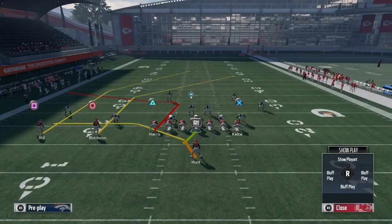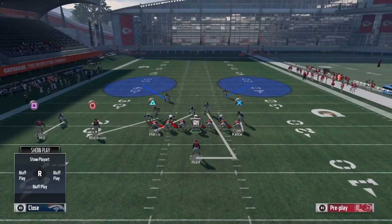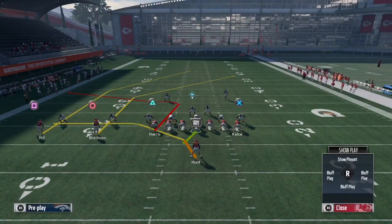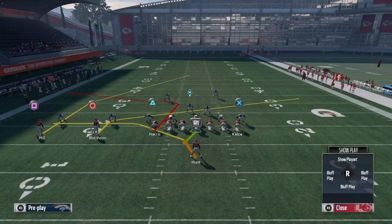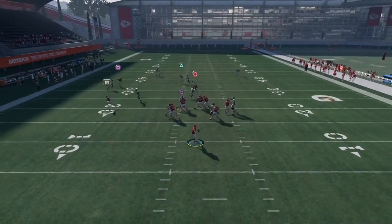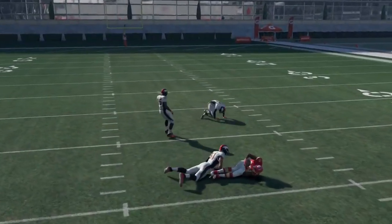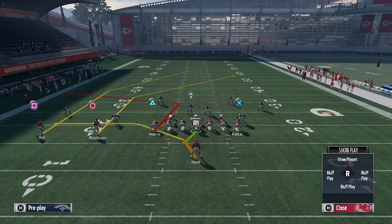Now against Cover 2 man-to-man coverage, it's the same read, but circle will be your first read because it beats man coverage. Put circle on a slant, smart route your post, snap the ball and take your dots. It's all up to you — just hit the open guy. Circle's always gonna get open; if R1's open take it, if square's open take your dot for the one-play TD.